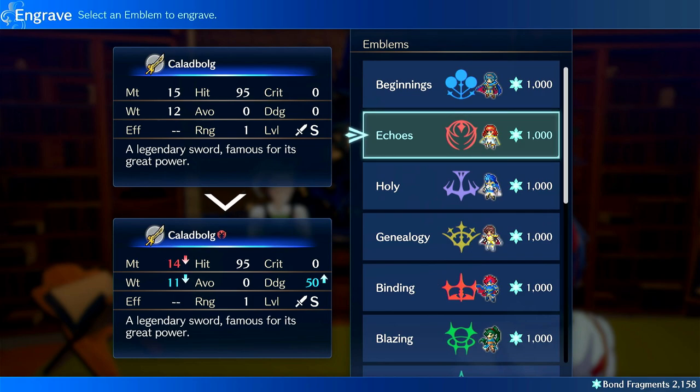Sometimes I don't even run this one, so it can get swept under the rug and the reduced might does hurt it a lot. But there is a huge upside of reducing crit, so you can throw this on a unit who frequently gets crit. Axes tend to have high enough might that one point won't make a huge difference. It's not the worst thing, but it's mostly used for weight fixing and crit avoid.